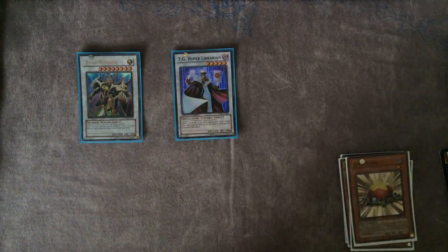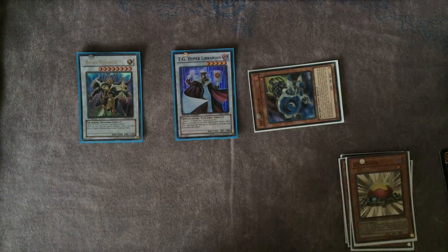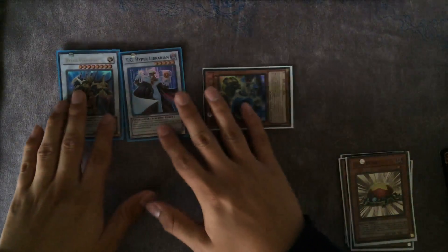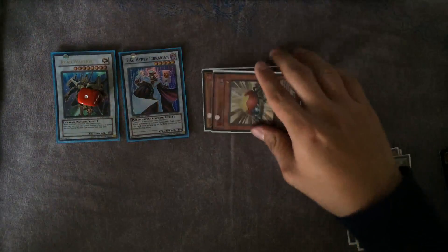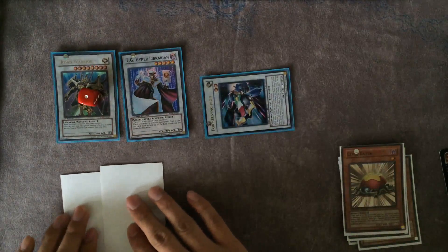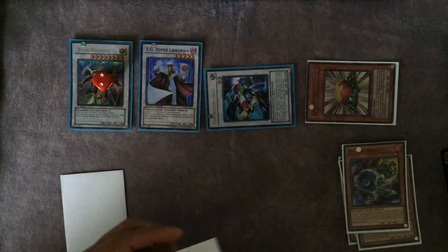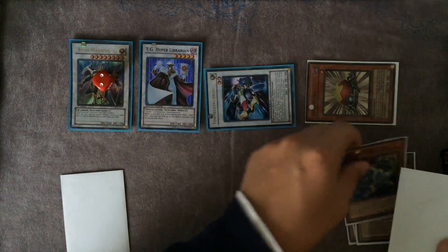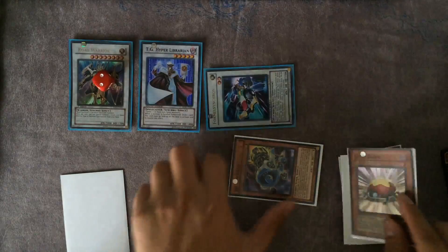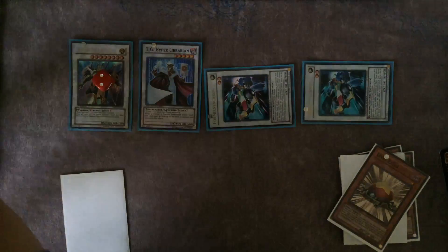You go into Road Warrior using the tokens and the Level Eater you had earlier, then use its effect. Bring out Jet Synchron, level Road Warrior to eight — that's two more cards drawn via Librarian. Then pitch anything for Jet Synchron's effect, special summon, and go for the second Formula Synchron — draw two more cards.